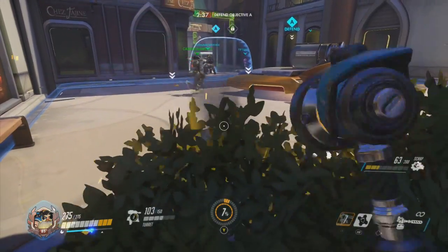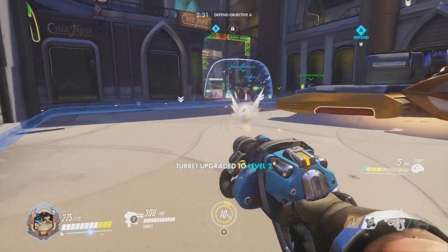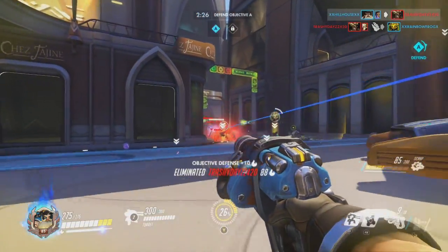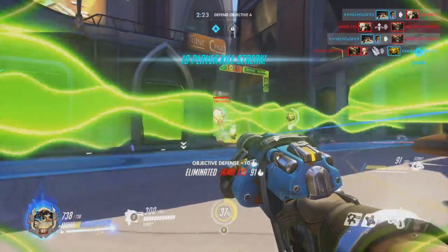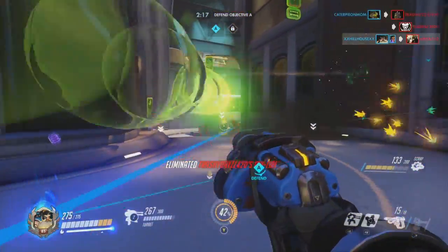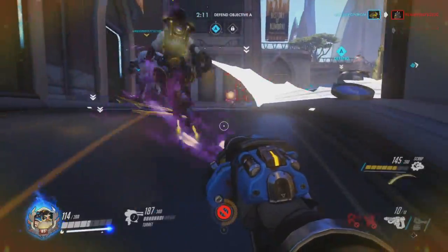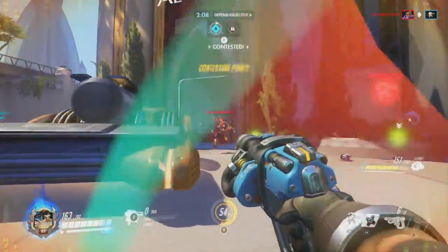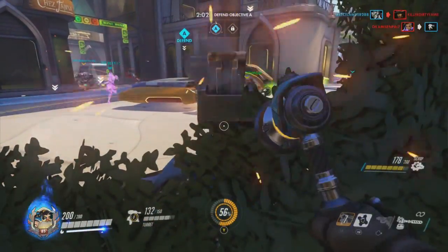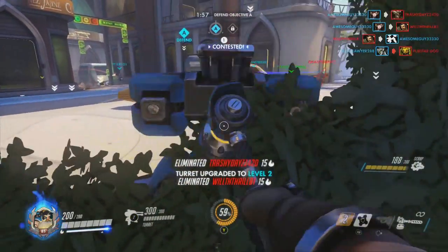I'm going to reset up my turret in the same spot I had it before. Now I've upgraded it to a level 2 using my forge hammer. Here they come — Junkrat's down. Mercy's going to res them, but I took out Mercy. Orisa's down there with her shield. Took out Junkrat's Riptire. Here come the dragons — run to the left. My turret is still sitting up there but it's getting taken down. There's Sombra — she just teleported out. I'm going to reset up my turret. Double, triple kill — that turret is extremely effective.